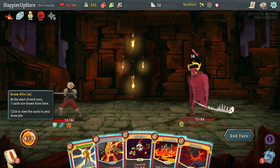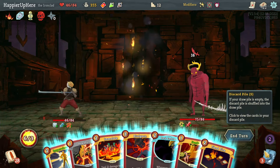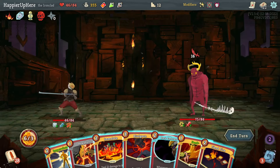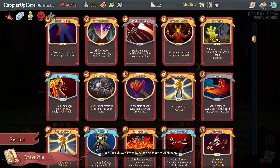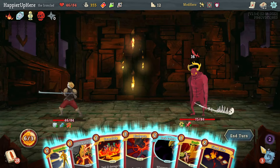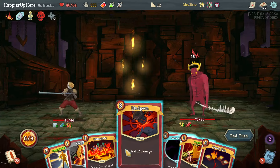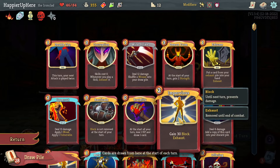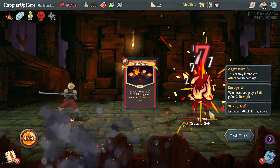14 HP and there's an Impervious. Offering, maybe Dark Embrace too. Can I kill here? If I draw a full hand next turn I could Exhume the Offering again, but I have another Impervious coming up. I think what I'll do is Emulate then Fiend Fire — that will draw five cards including Exhume, which gives me the Offering. Actually let me just do Fiend Fire here.